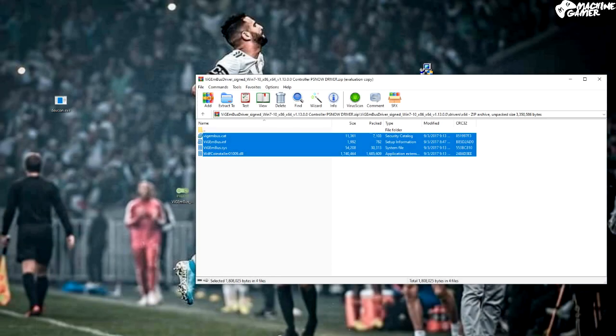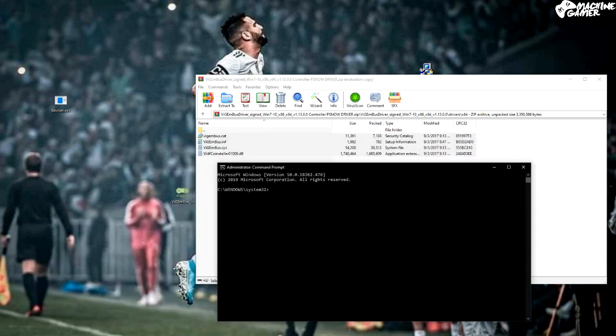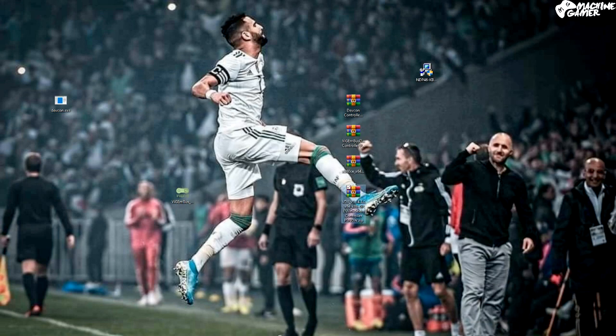Now you're going to open CMD — just type CMD in Windows, run it as administrator — and make sure to copy this command. I'll leave it in the description so just copy and paste it there and click Enter. The driver will install successfully and now you can use those programs.